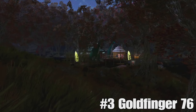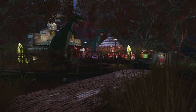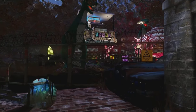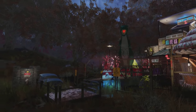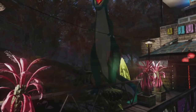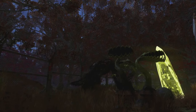Coming in at number three, we have Goldfinger76 with the Jurassic Park camp. I love it. When the wavy women's water slides came out, I thought, how can Bethesda make something more strange and weird to put in a wasteland? But yeah, they've done it. Just wondering how many drugs were consumed when this was brought to the drawing table. Anyway, back to the camp. Goldfinger, I absolutely love this, pal. It's a theme build and you know I've got a thing for them. But above all else, it's fun, isn't it? Imagine walking through the wasteland and coming across this thing.